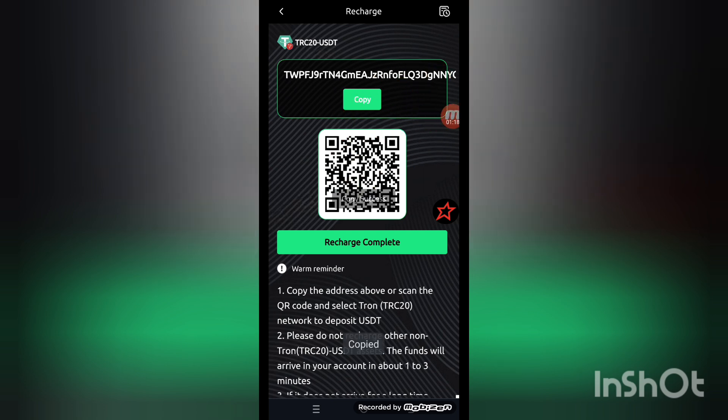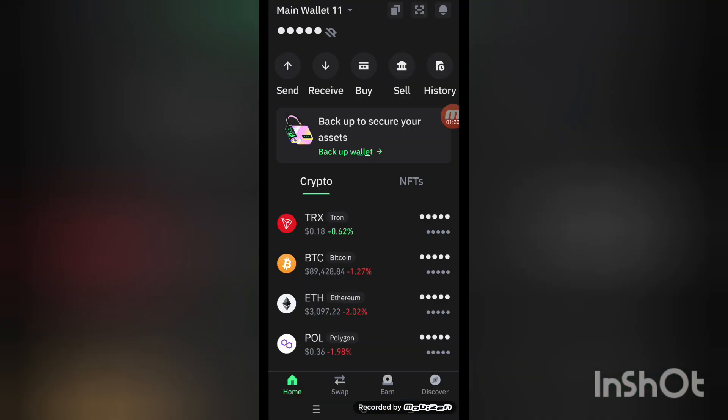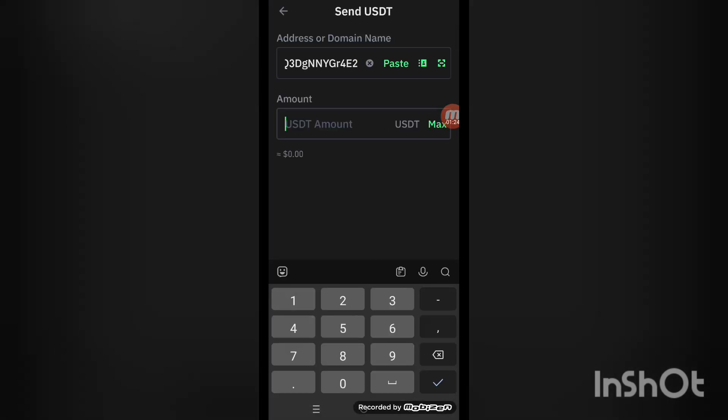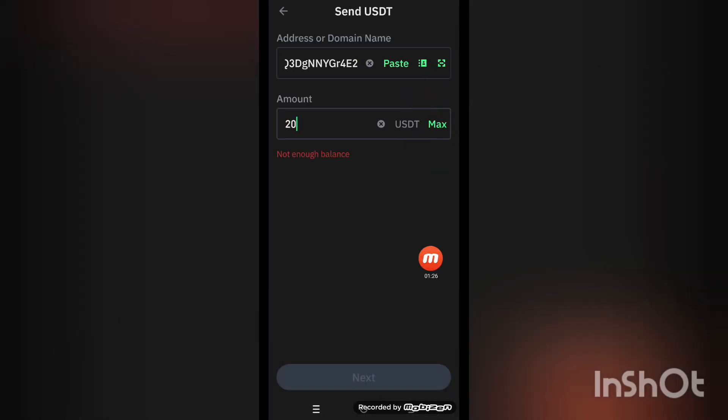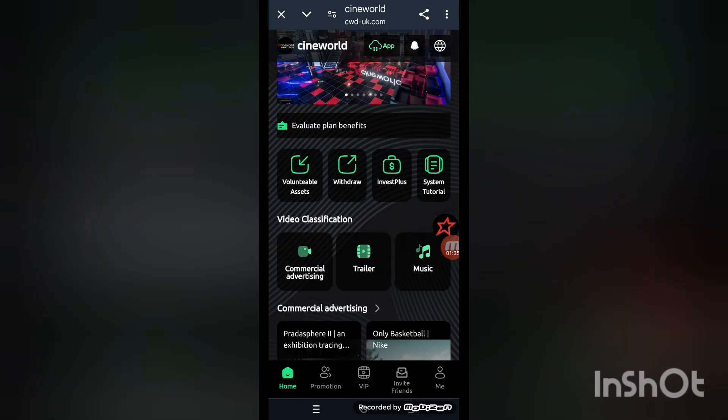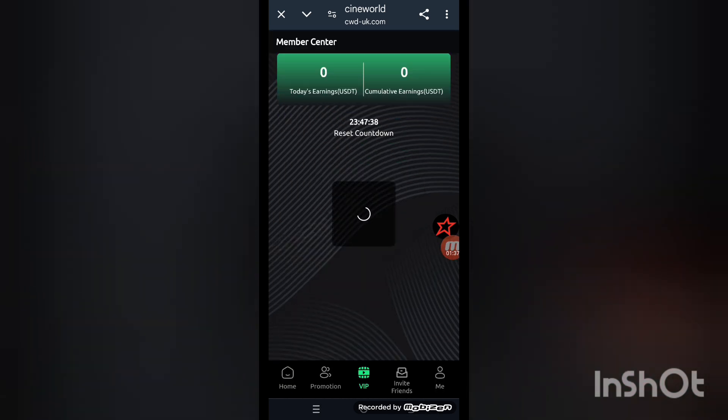With the help of the link, you can recharge your account. Copy the link here, then go to your wallet and click on the send option. Paste the address, enter the amount — 20 — and click next. Your amount is being transferred to the website account. After that, click 'recharge completed' and the recharge is successful.